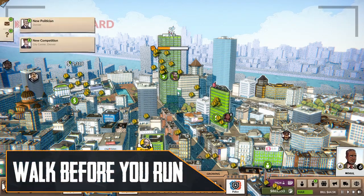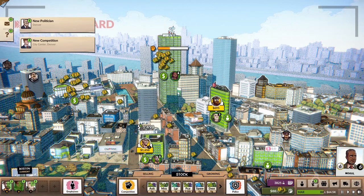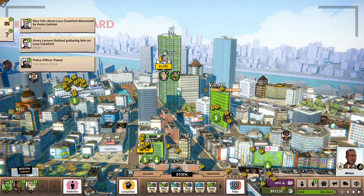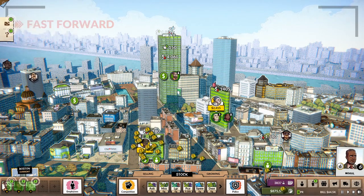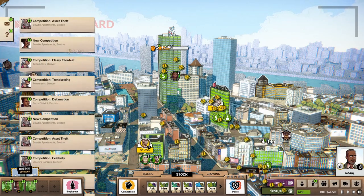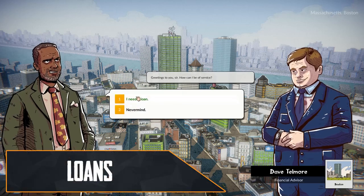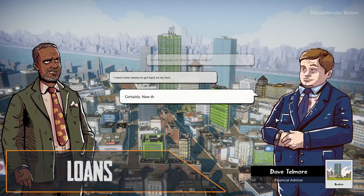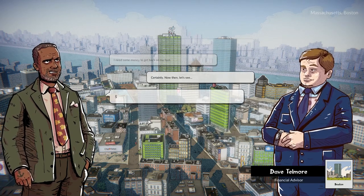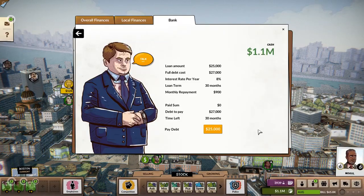Before moving to the next city, make sure your old one is as lucrative as it can be with your current equipment. You share your capital between cities, so it's a good idea to have one working well before starting the next one, since you'll need starting capital for your new venture. Don't be afraid to take out a loan to rent a new building — that little boost of capital can really help. Just don't take one if you're unsure you'll be able to cover the monthly cost, even with the new building.